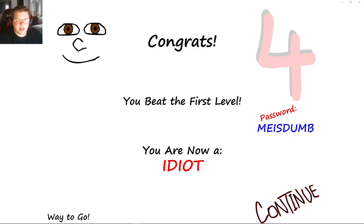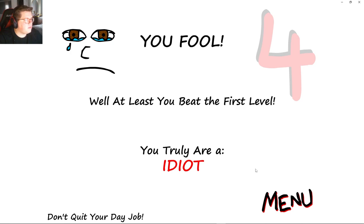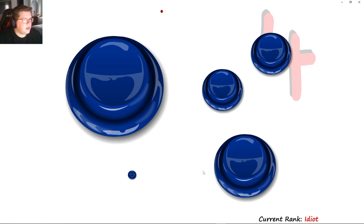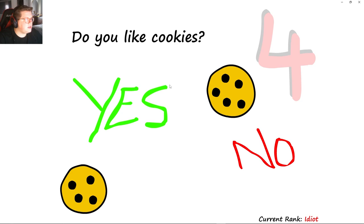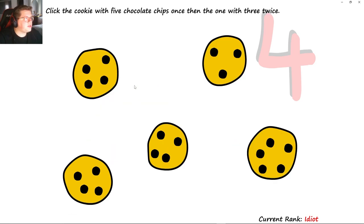Let's go ahead and — I can just copy paste that. Press four. Press the largest four — I didn't even see that one. Press the smallest blue button twice. I think it's this one. Click the cookie with three chocolate chips twice — one, two. Do you like cookies? Yes.